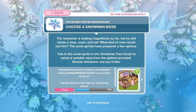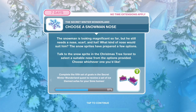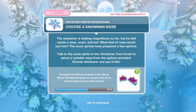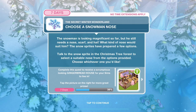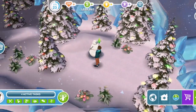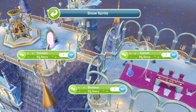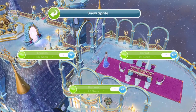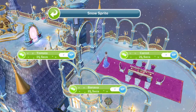Choose a snowman nose. The snowman is looking magnificent but still needs a nose, scarf, and hat. The snow sprites have prepared options - talk to the snow sprite in the Christmas tree forest to select a nose. You can choose a tomato, a banana, or a carrot. Let's go tomato!